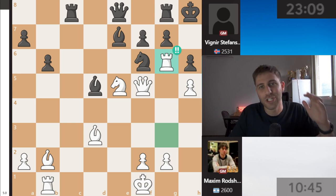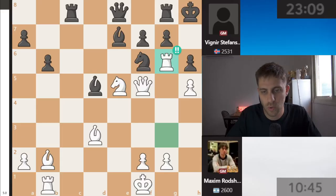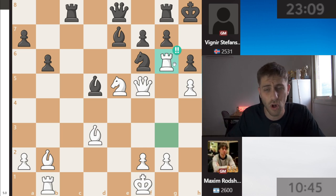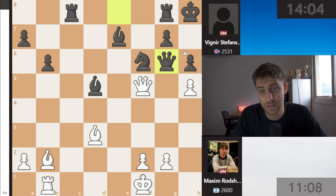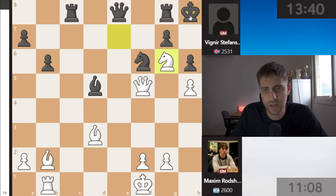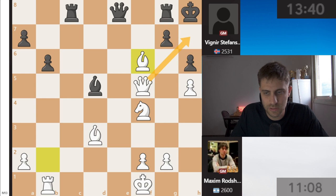Rook g6 - what a brilliant move by Maxim Rochstein! So tactical, so beautiful. We must come back to this moment and say what an Israeli national team we have - just the best players in the country, and amazing to see them. So rook g6, and the point is to attack with all your pieces. Rook takes f6 is the threat, with queen h7 checkmate. After f takes, knight takes, queen takes, king h7, just taking everything. You can play knight f4 taking the knight, or bishop f6 with checkmate - everything is losing for black.